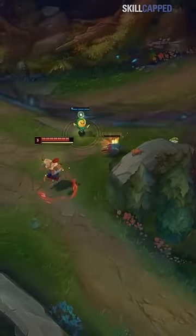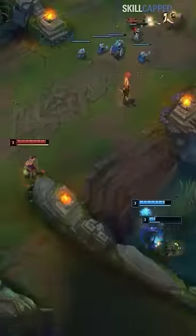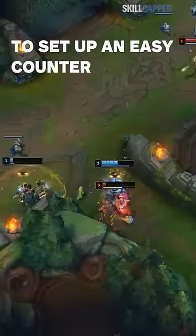You then want to pay attention to which direction they head to after they finish their raptor camp to predict their next move, such as spotting a gank coming your way to set up an easy countergank for your jungler.